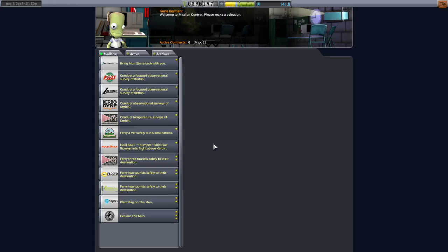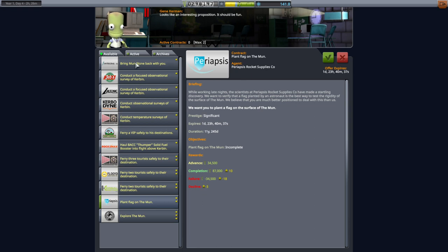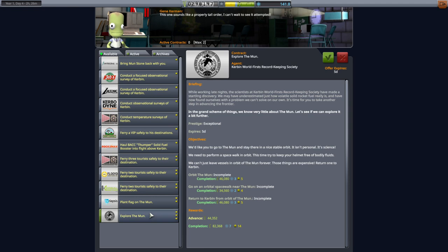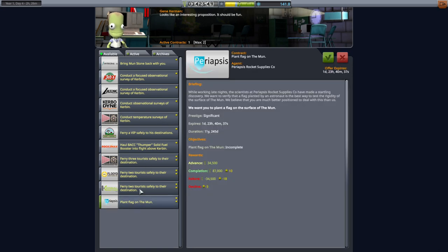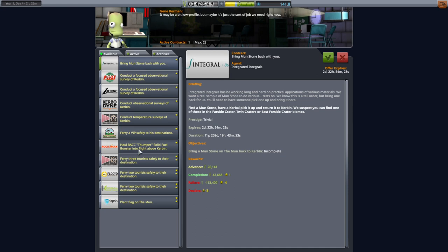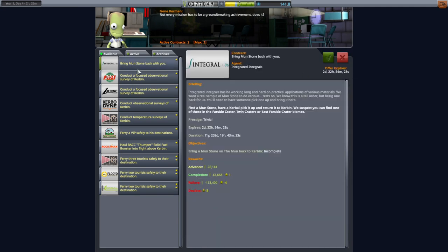We have done the moon contract. Other contracts: plant a flag on the moon, there's a moonstone — that's probably after planting a flag. But here's orbit the moon, go on an orbital spacewalk, and return to Kerbin — so this is actually the next step. Then we can worry about planting the flag and bringing the moonstone back. For the moonstone we're going to have to hit a particular biome.